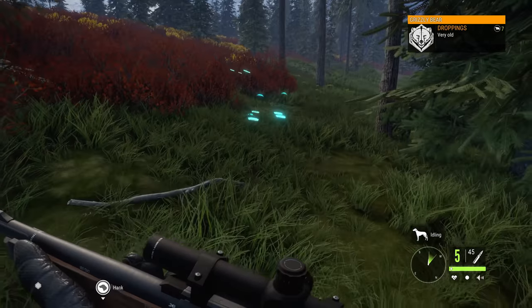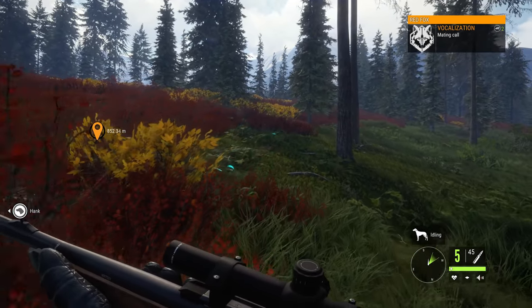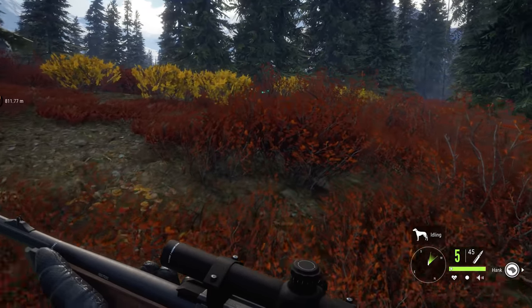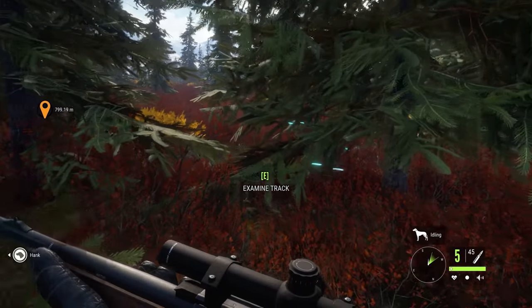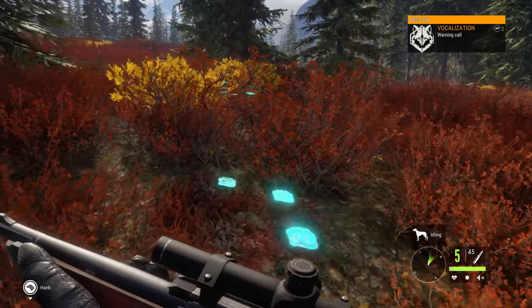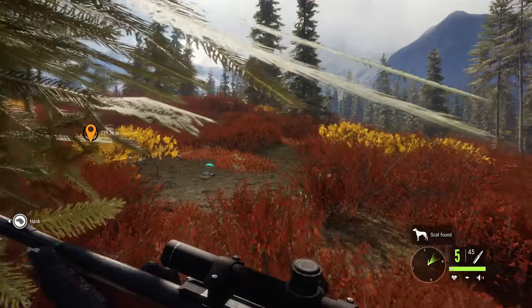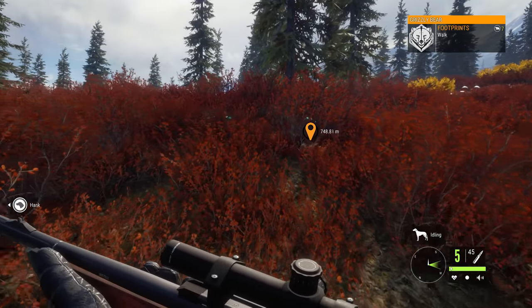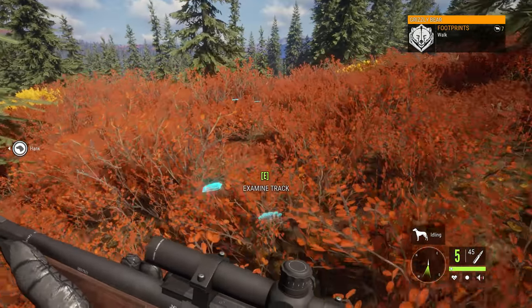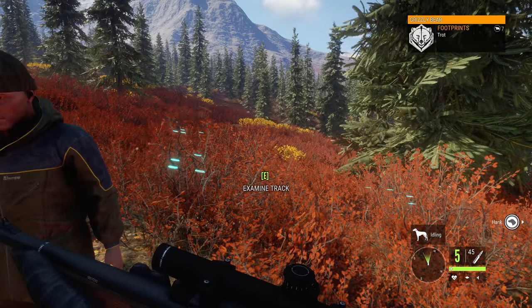We'll just try to stay at a walk. Droppings are very old, though. I hear a noise - red fox mating call. I want to attract this grizzly. Fox again - warning call for red fox. Grizzly was walking through here. Grizzly turned a bit to the southeast. He did like a U-turn. I'm following that correctly, right? That was a turn. Which way is the wind going? It's coming from our front.